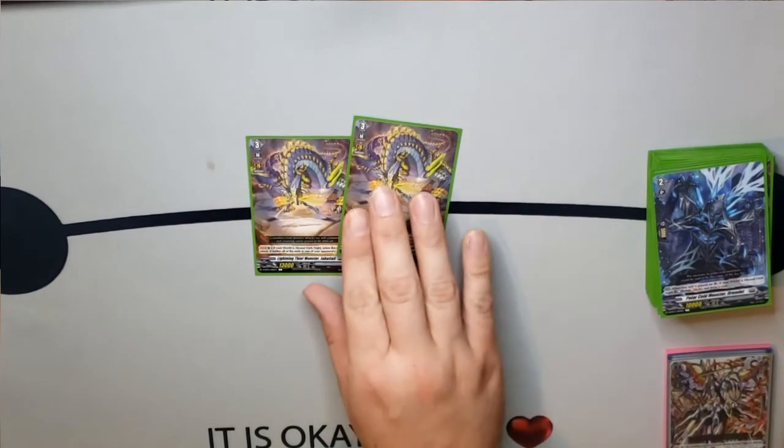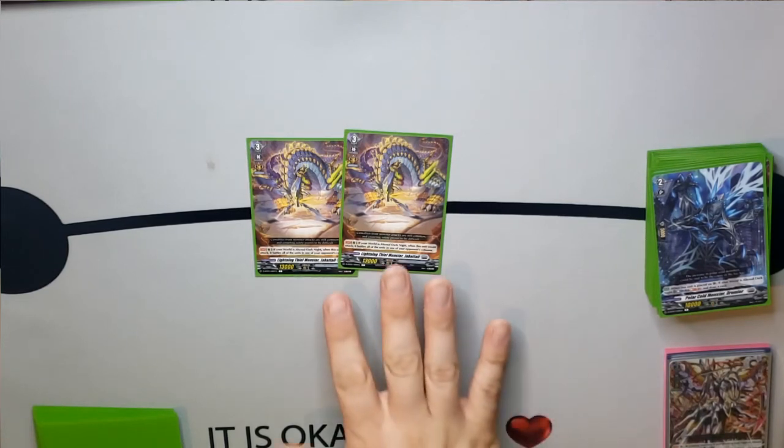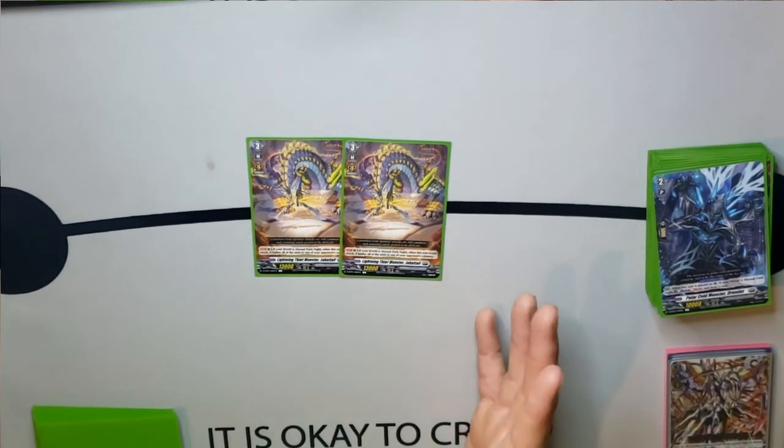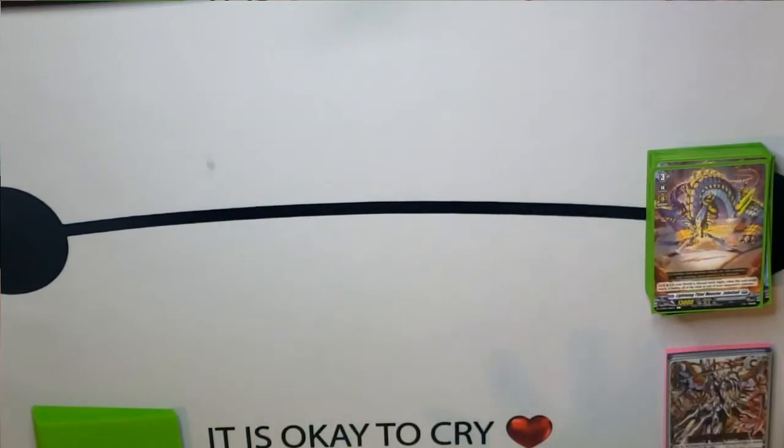Moving forward to our grade threes, we play two Lightning Thief Monster Jabba Tail. The important part about him is if we're in Abyssal Dark Knight, if we would attack, we attack the entire column. This is kind of important for decks like Bruce or Bastion where we can force our opponents into awkward guards where they have to guard both units if they're combo pieces. We don't want to play a lot of them because there's not a lot of decks this works against — for example, this card does not work well against Barrow Magus or Diablos, since Diablos can soul charge their units and manipulate which ones go into the soul.